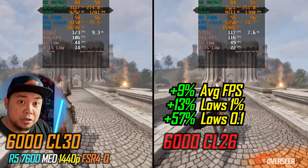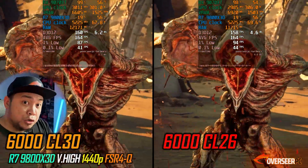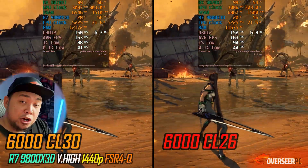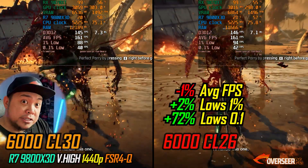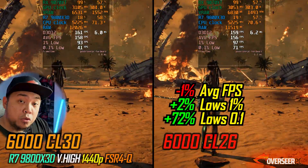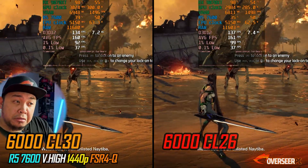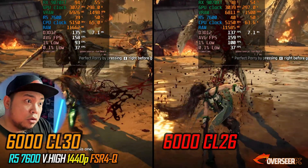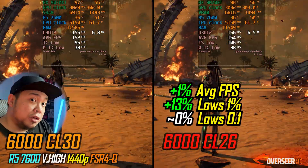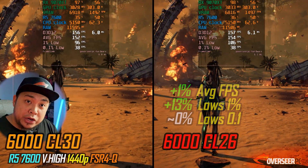Then Stellar Blade: we don't gain FPS here but the lows are extremely better with our CL26 RAM kit. Moving to our non-X3D chip, we're actually gaining better lows as well — not so much on the 0.1% lows, but the 1% lows are much better. We even gain a little bit of FPS.